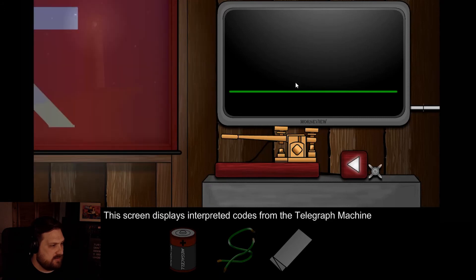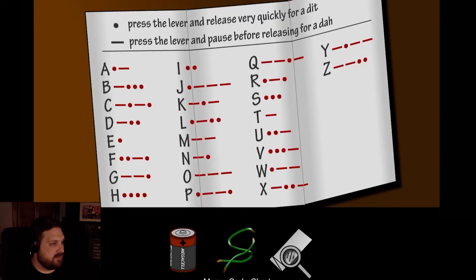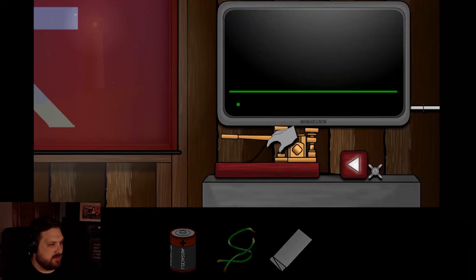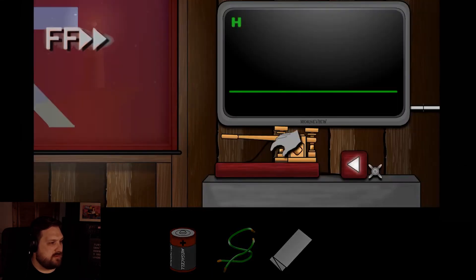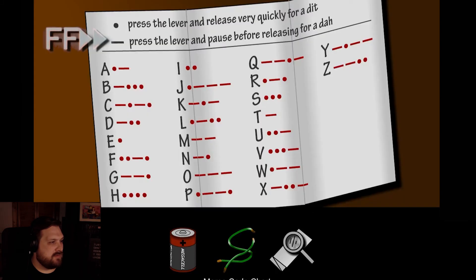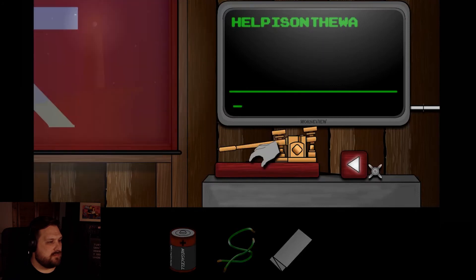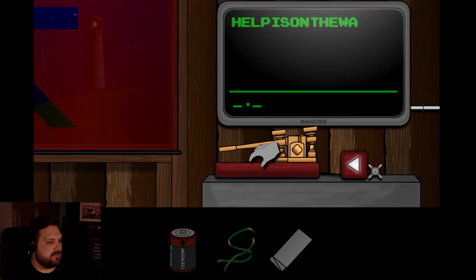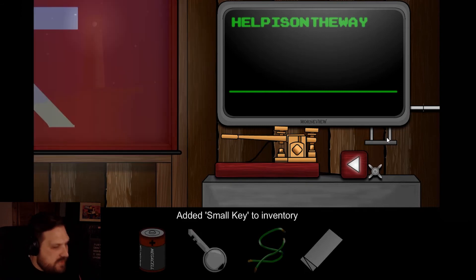Back here. Screen displays the interpreter - colors and integrity. To be just right, help is on the way. Dot, dot, dot, dot. Knock that back. This better be right. I got a key - a small key. There was a keyhole on that thing. That works.